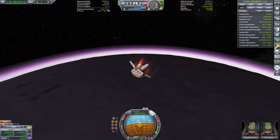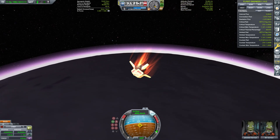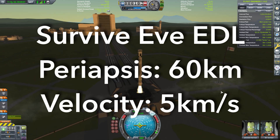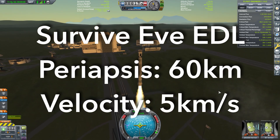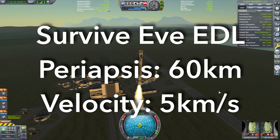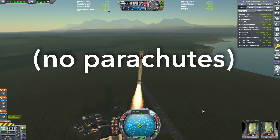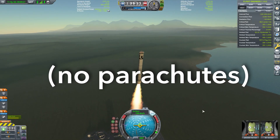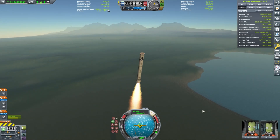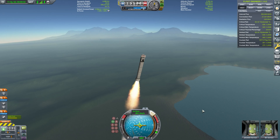Today, we'll be doing an extreme ballistic entry, descent, and landing on EVE without a heat shield. Our intrepid Kerbal will survive EVE EDL at 60 km periapsis and 5 km per second entry velocity. And he'll land safely with no parachutes, too. No hacks — this is a stock mission, recorded start to finish in a single take with no quick saves. Let's get into it.